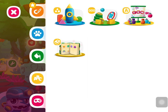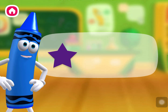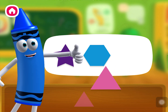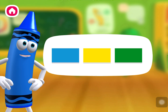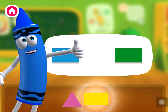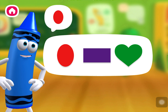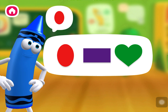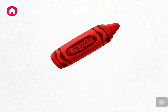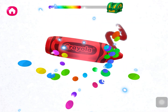Learning games — Shapes! Help collect the shapes to make a surprise! Pink triangle. Yellow rectangle. Red oval. Great work, you found them all! Let's use them to make something! Oval, rectangle, triangle. Wow, you made a crayon! Let's make another!